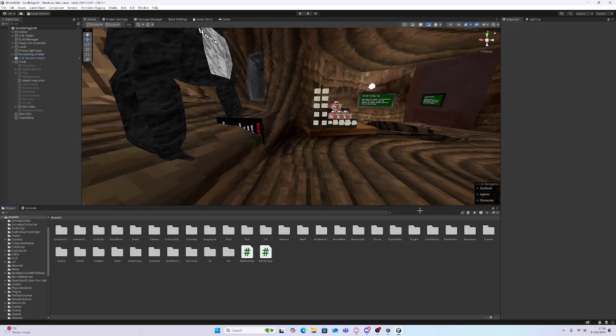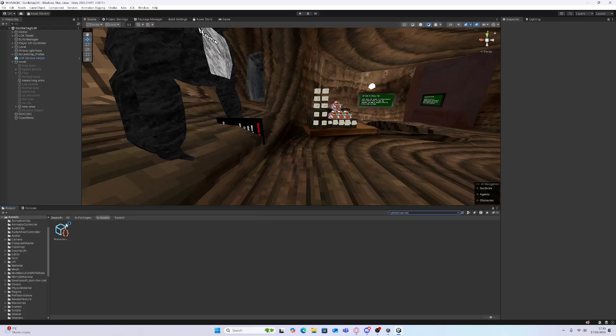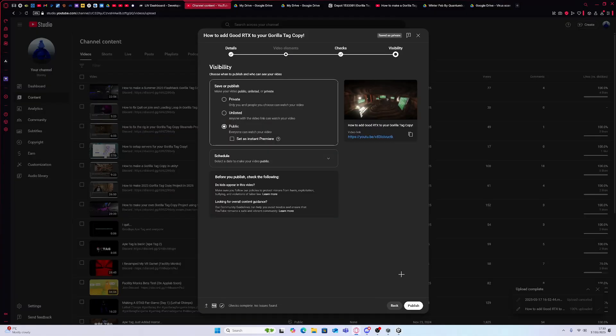Now for servers, go to Photon Server Settings right here. Make this Live 1, 1, 2, 2. Change it to the region you want.